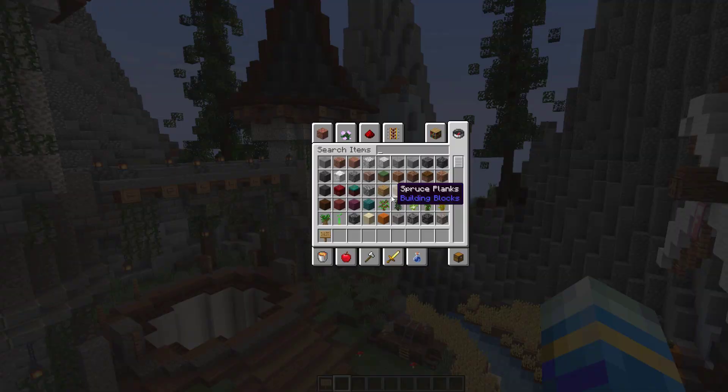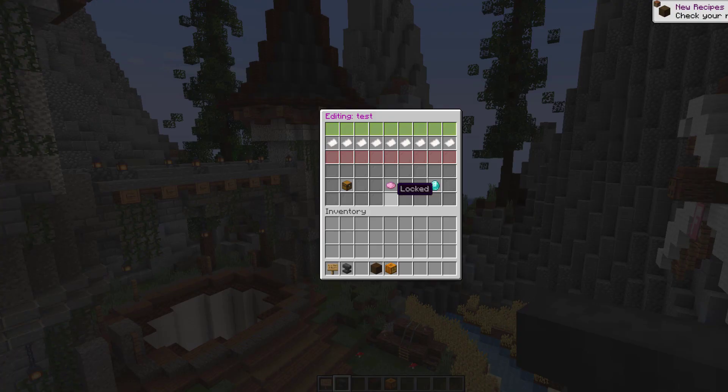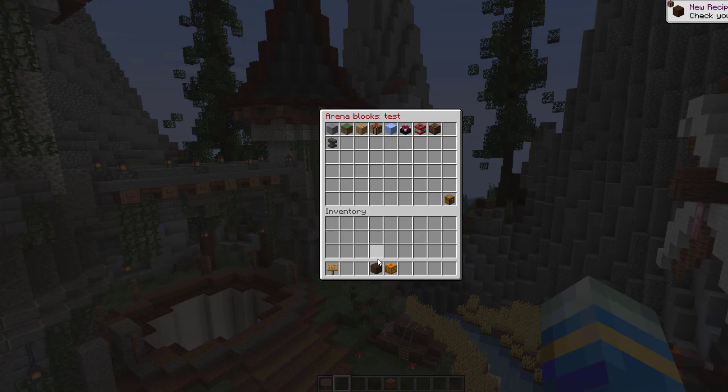These are the default arena blocks. However, what you can do is grab random blocks that you think would be good for players to hide as and pop them in there. I'm just going to grab a couple, do the edit command again, and then you just drag and drop all those blocks in here.